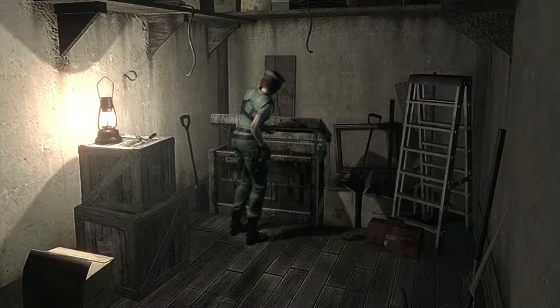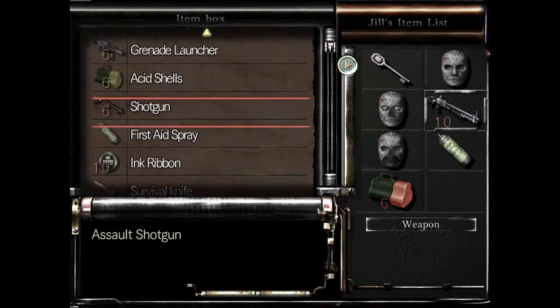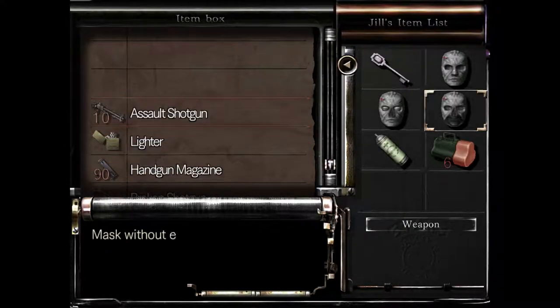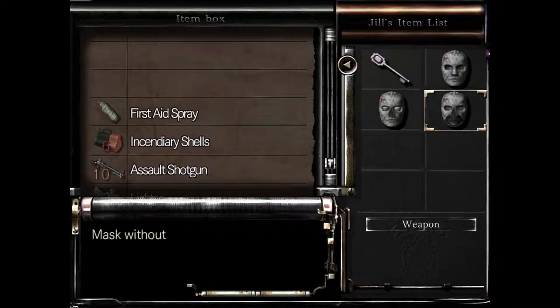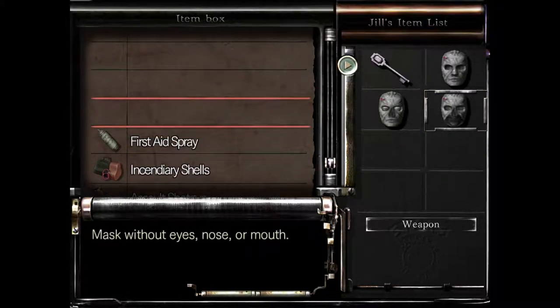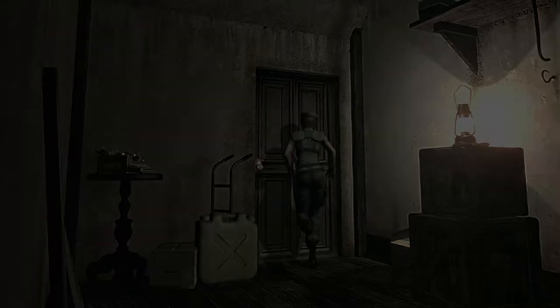So I do need to deposit a few things here. Let me deposit the assault shotgun, then deposit that and this. And I'm going to deposit one of the masks because I need a lot of room in my inventory for now. Then let me head upstairs again.